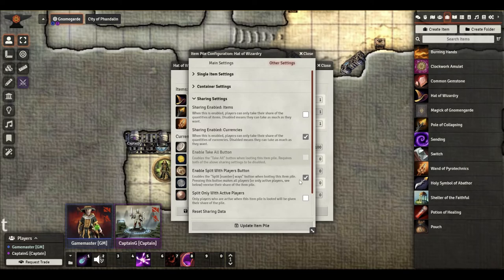This enables 'Split With Players' — it says enables the split five ways, four ways, three ways, whatever button when you're looting the item pile. So if you had four players and there was a hundred gold pieces in this container, you hit 'Split Four Ways' and it will automatically disperse 25 gold pieces to each of those players and put it in their inventory. It literally increases their inventory for you — it doesn't just say it does, it actually does it. Very, very cool.